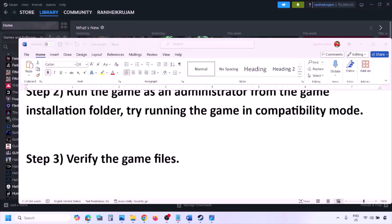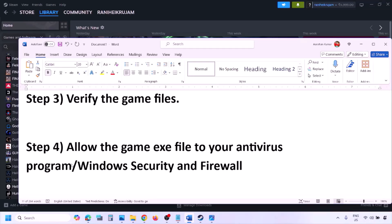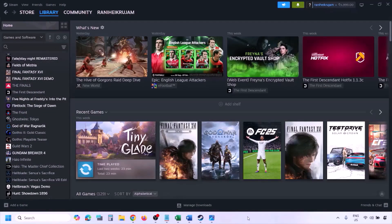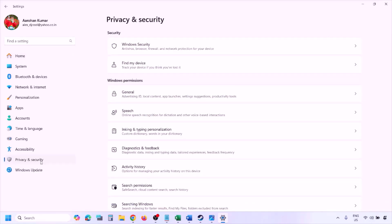The next step is to allow the game exe file to your antivirus program. If you have any third-party antivirus like Avast, Norton, Bitdefender, McAfee — whichever antivirus you're using — make sure you allow the game exe file. If you're using Windows Security, allow the game exe file to Windows Security. Open Windows Settings and go to Privacy and Security (Windows 11) or Update and Security (Windows 10), then click on Windows Security.